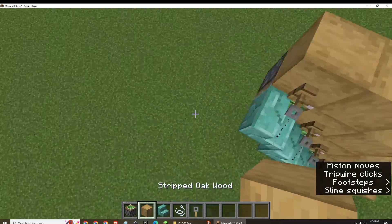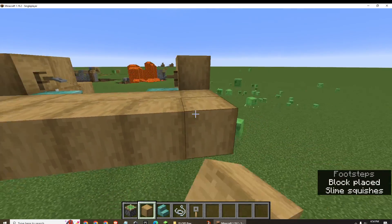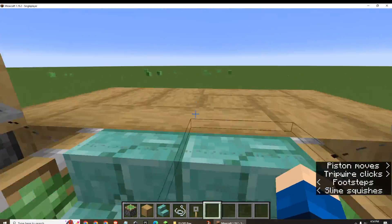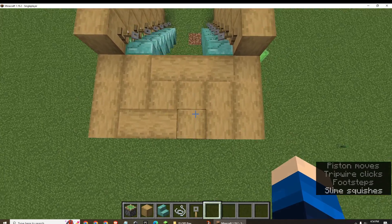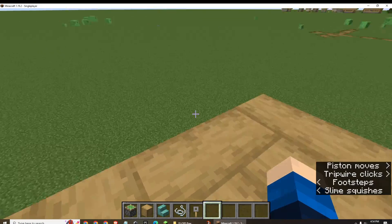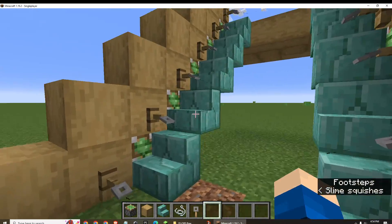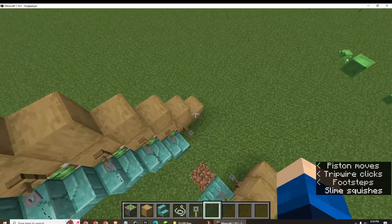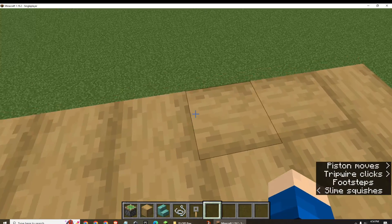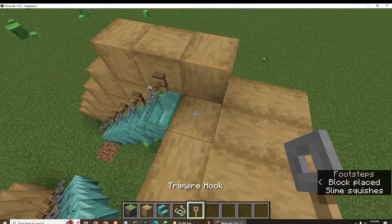And you can build whatever you want up here — works in full motion, and then that's just amazing. Unfortunately I don't know where you can hide it, so you'll just have these stairs off to the side. You'll have to hide the tripwire hooks too, but do whatever you want — be creative. If you want to hide the tripwire hooks, be creative.